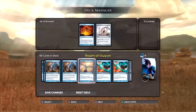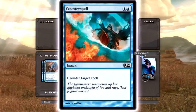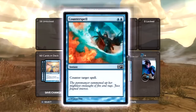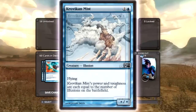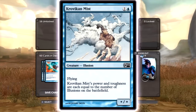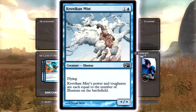Anyway, Counterspell is a good card. I don't know why they put Counterspell in this deck instead of Cancel, because Counterspell is like the super awesome version of Cancel that they decided was too powerful and took out — but there it is, Counterspell, back and better than ever. Then this card is going to be your main card — this is kind of like the Steel Overseer, or the Etherium Sculptor of this deck. So Crovian Mist: flying, and power and toughness equal to the number of illusions on the battlefield.